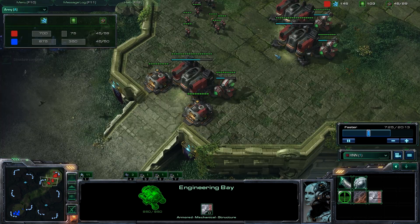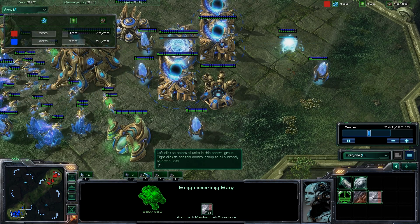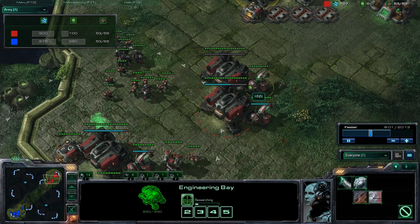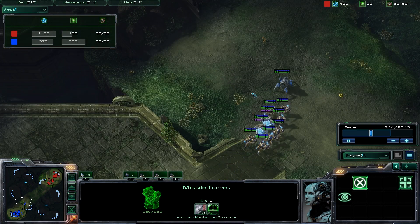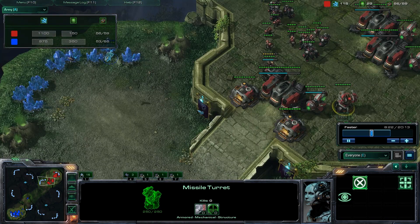I saw my opponent going for colossus. A lot of people think you need Vikings to defend against colossus — absolutely not. All you need is an engineering bay so you can build turrets. Turrets will defend against colossus and dark templars. Colossus are considered tall units and turrets can shoot tall units, so going for an early turret when you have an engineering bay is much more viable than going for a starport. I'm making turrets to defend against colossus and also to detect this observer — I don't want him watching me all game.